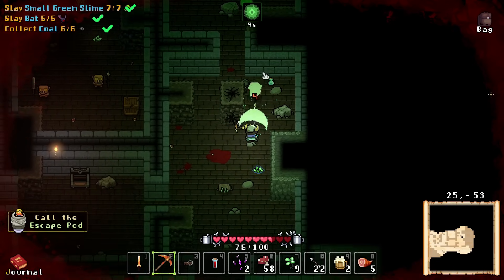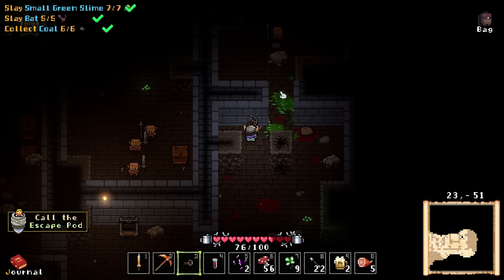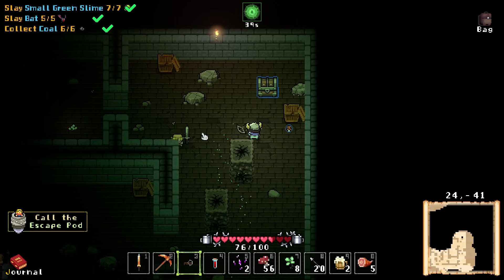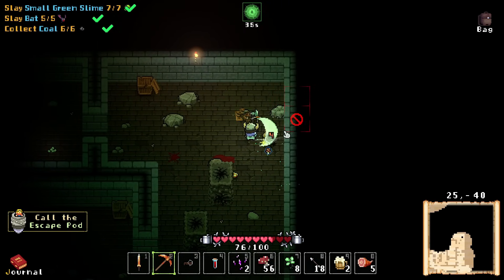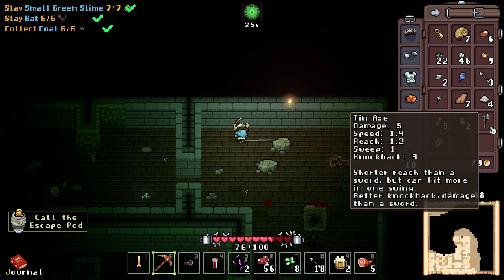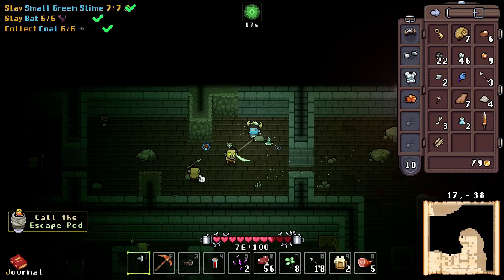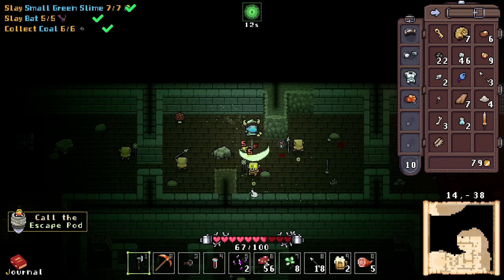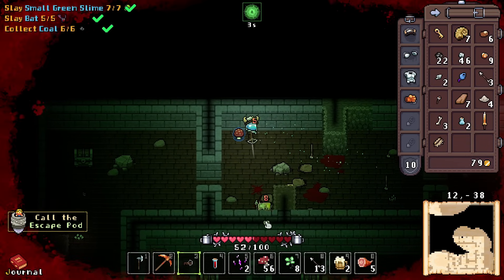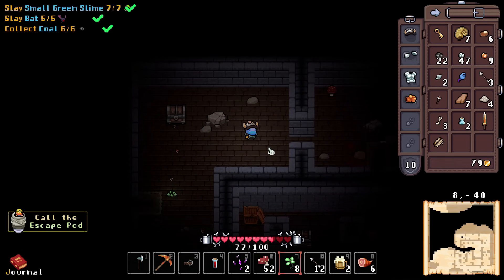Just going to try to bust up this place. I'll take empty flasks — that's not a terrible consolation prize. I'm popping more glow shrooms, just trying to keep this place lit up the whole time so we can see at all times. 18 bolts left, we're doing fine. A big old axe — tin axe, damage 5, speed 1.9. So theoretically you can swing this quicker than the sword. I was under the impression higher speed was better because it was like attacks per second maybe, but I think lower speed means it takes less time to perform the attack.